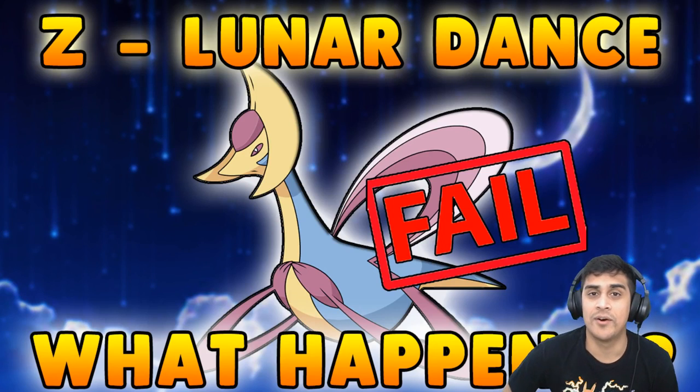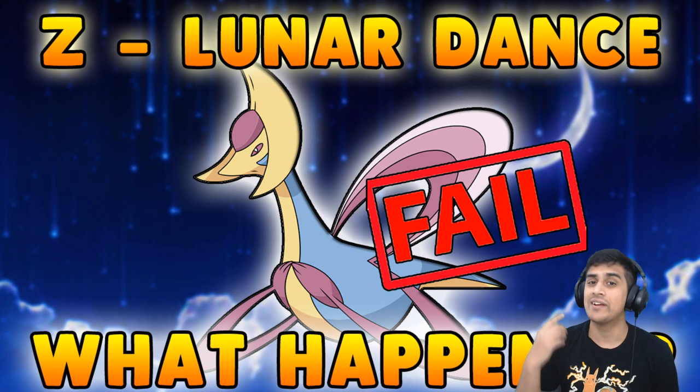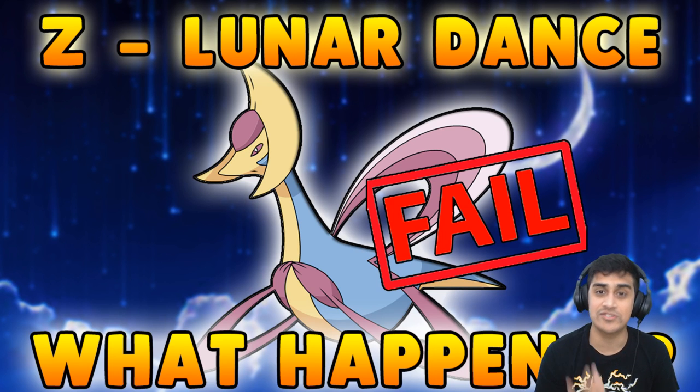Alola everyone and welcome to the channel, my name is PhillyBeatsYou. In this video we're gonna be taking a look at the move Z Lunar Dance. This move is exclusive to Cresselia and you have to equip the Psychic Z Crystal in order to access Z Lunar Dance.